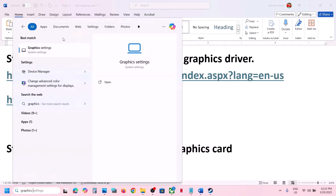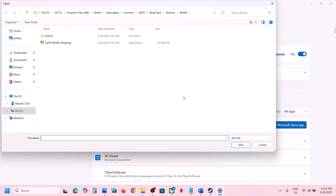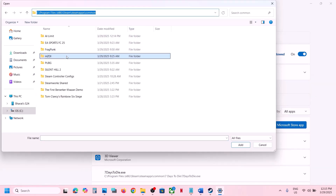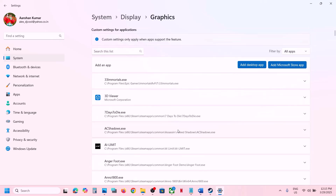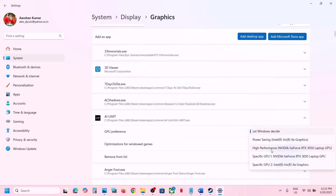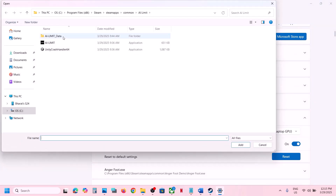The next step is to run the game on the dedicated graphics card. Type in Graphics Settings in the Windows search box, click on Graphics Settings, then click Add Desktop App. Go to the game installation folder, open the game folder, select the game exe file, and click Add. Once the game is added, click on it and select High Performance to use your dedicated graphics card.